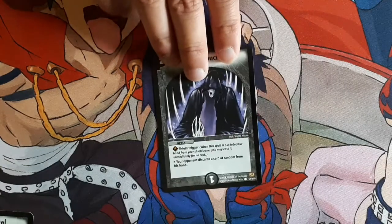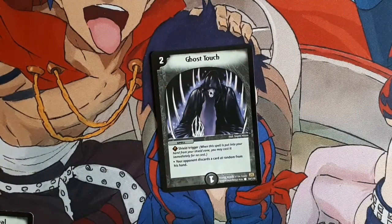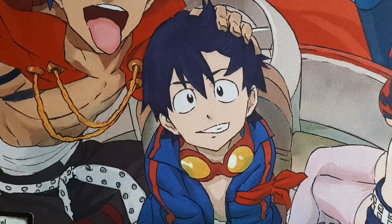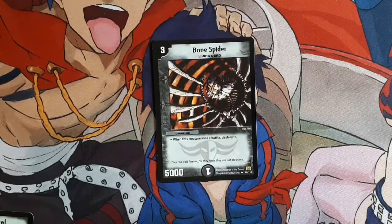Next card I'm running is Ghost Touch, because the deck needed more 2 drops, and I basically wanted to make a Mono Darkness deck. The only 3 drop in the deck is Bone Spider. This guy's pretty cool — once again a Living Dead, quite big. He can kill a lot of the sort of mid-game creatures like Bark Whip the Smasher and Gaunter. Basically when he wins a battle, he dies, but who cares? Because I'm running Zombie Carnival.